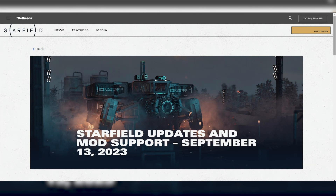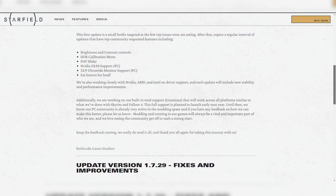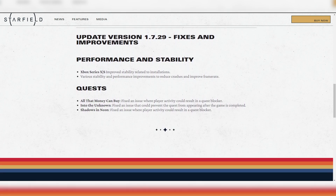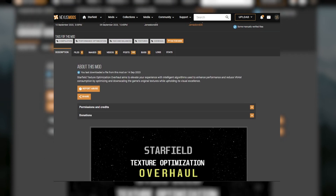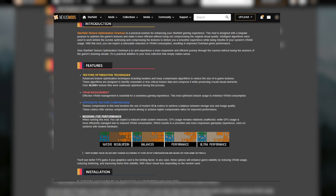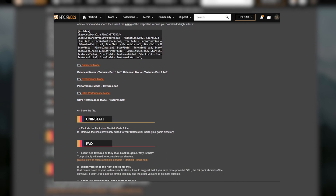Starfield is well known for being poorly optimized and runs pretty bad even on good systems. There has been an update already to version 1.7.29, but the patch did little to improve performance, so we still have to rely on mods. The Starfield Texture Optimization Overhaul mod claims to use intelligent algorithms to optimize and downscale the game's original textures without reducing visual fidelity, and its biggest advantage is a massive reduction in VRAM usage.